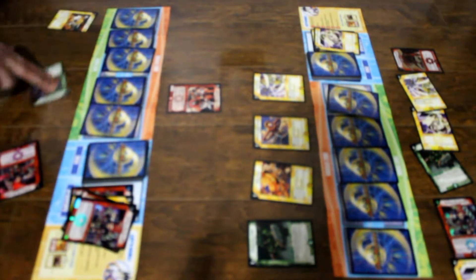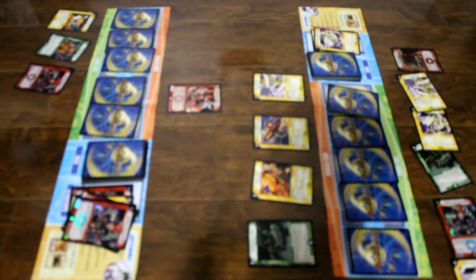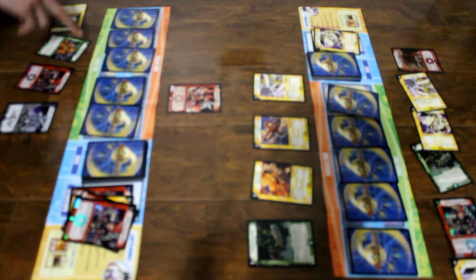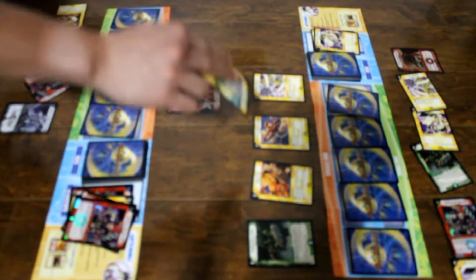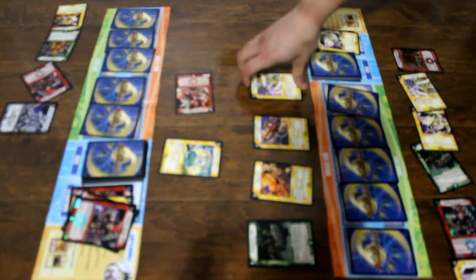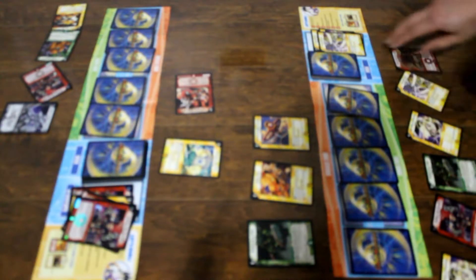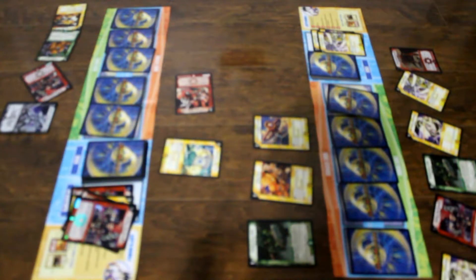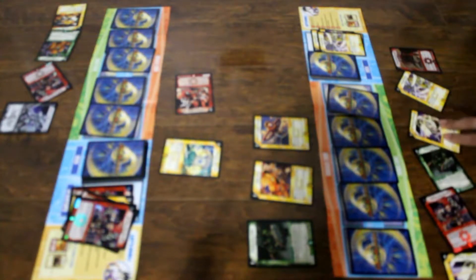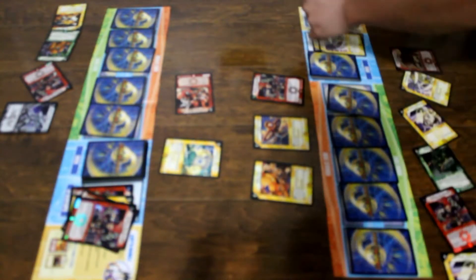I charge mana, stand, and draw a card. I charge mana and pay 3 of my mana to summon Sentinel Jade 3 in attack mode. I activate its ability: I sacrifice one of yours.